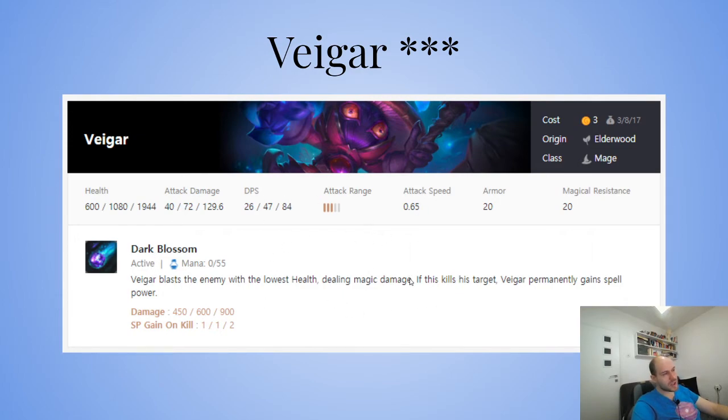Otherwise, just have a Veigar and a Lulu for Elderwood — they work so well together — and you have Puffcap Mundo as your soul to do all your damage. Elderwood is really good because it's super easy to have two Brawlers, two Keepers, or get a third Mage from those same units.